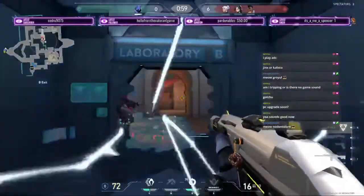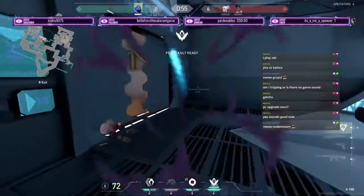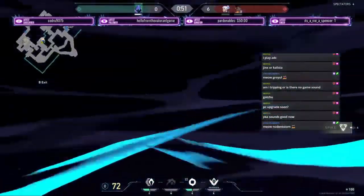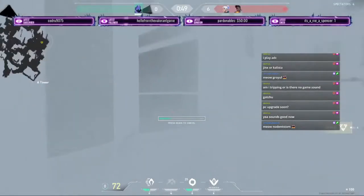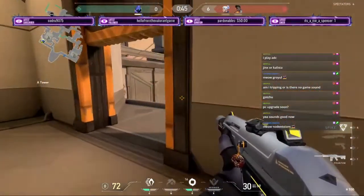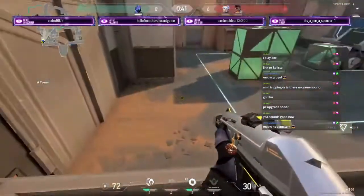Finally, Omen's X — his ultimate ability, From the Shadows. On first press, a tactical map will pop up. Using the fire key will begin the channel process. Omen will appear as a shade that can be destroyed at first, but once the channel completes, he will teleport to the spot clicked on the map.